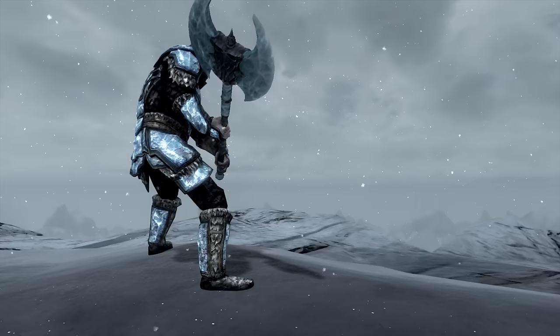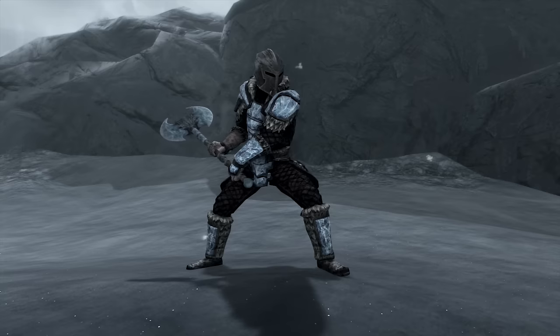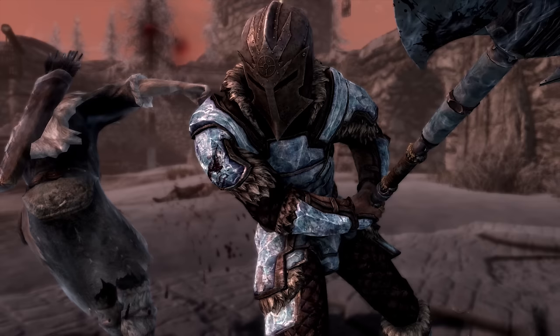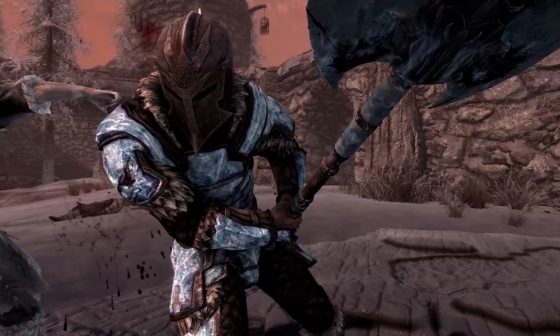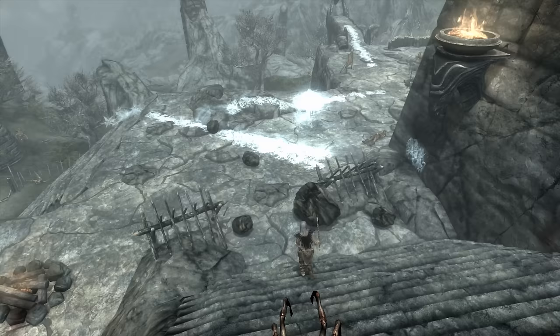The Cryomancer is a Nord born in Skyrim. As a Nord, he has a natural 50% resistance to frost. His other ability, usable once per day, is Battle Cry, which sends targets fleeing for 30 seconds. His race gives him a natural boost of plus 10 to two-handed, as well as plus 5 to smithing — both useful for this build. In his early stages, he'll use the Lover Stone to level all skills faster until he meets the requirements for his essential perks. After that, the Atronach Stone gives 50 points of Magicka and 50% spell absorption, well worth the 50% reduction in Magicka regen.